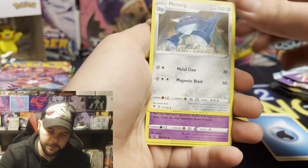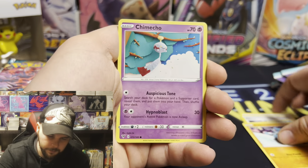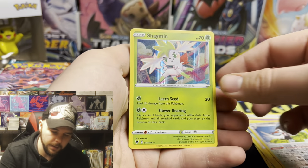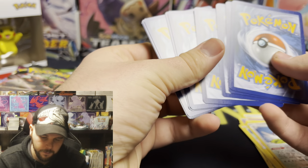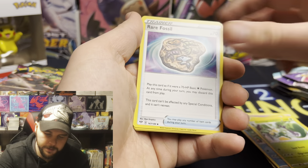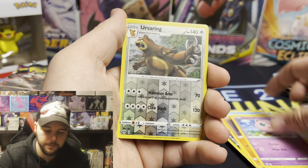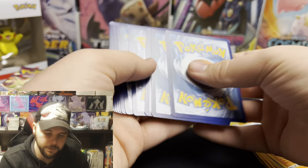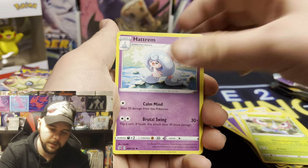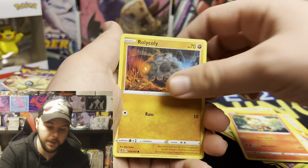We're gonna start this off with a Water Energy, Girafferig, Alistair, Chuddle, Raolu, Chimico, Ninkata, Trumbi, and a Holographic Shaman. Lightning Energy, Simipur, Bounce Sweet, Spinner Rack, Panpour, Diglett, Jigglypuff, Urserang, and a Flygon. If you need some code cards, message me on Instagram and I'll hook you up. I don't always share the code cards over the screen because sometimes bots will steal them.